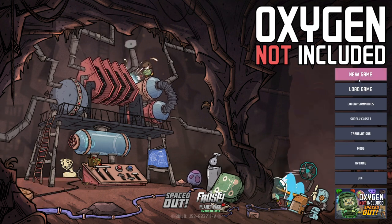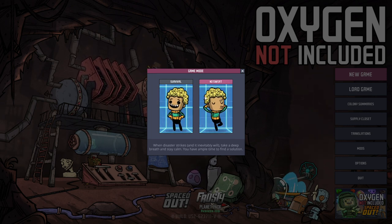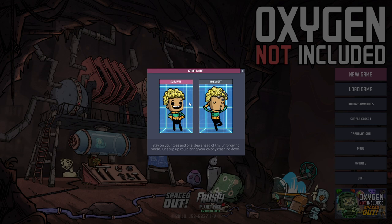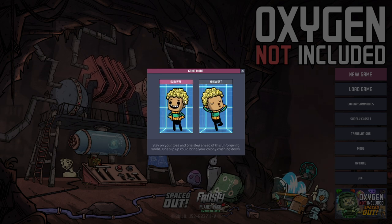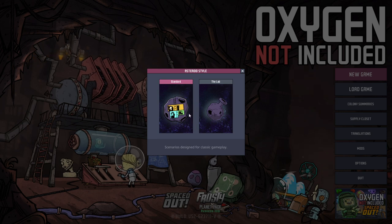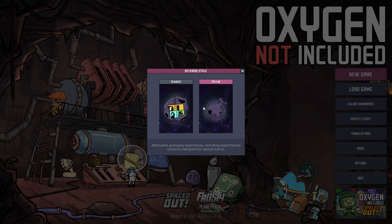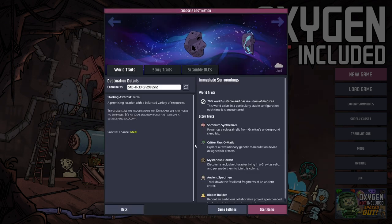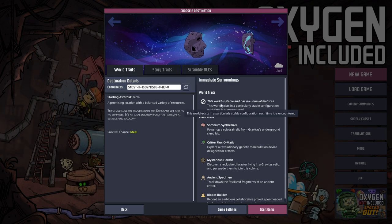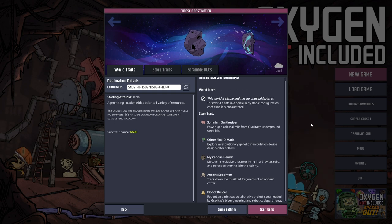Definitely not a review of any kind. I guess since I'm going to be courting disaster one way or another, I might as well play survival. Classic gameplay, I guess we should go for classic gameplay for now. They've got a random seed sort of thing with coordinates.